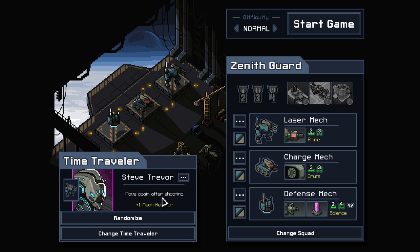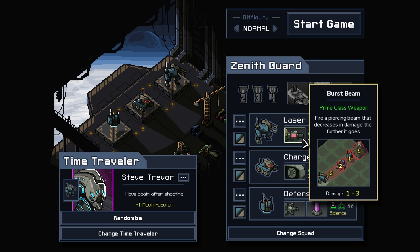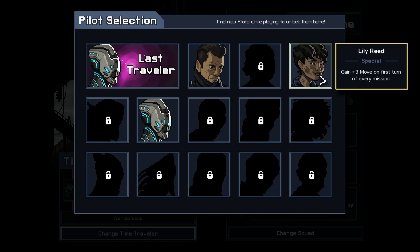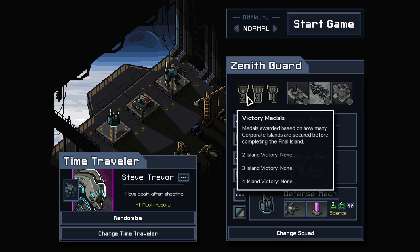The Time Traveler we have is Steve Trevor, where we can move again after shooting. A couple of ways we could use him — probably better to put him on the Burst Beam mech. You can move in, use the laser, get out of position. That's not bad, that's a pretty strong starting traveler. We could also go to Ralph or Lily, who gets plus three move, but I think we're gonna stay with Trevor. He's got the mech reactor, so we'll start him in the laser mech.